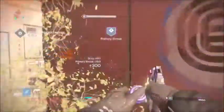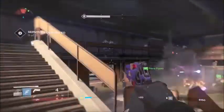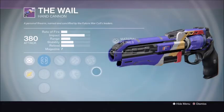The gun I'm using right now is called A Whale, and it is currently being sold by the Future War Cult vendor. As you can see, it is a Future War Cult hand cannon, and at first glance it doesn't really look that great.